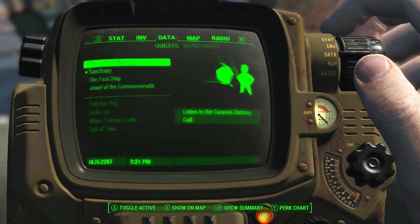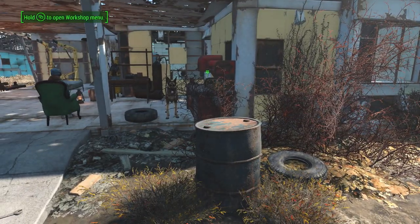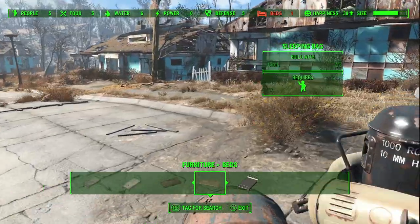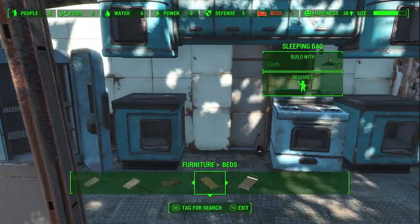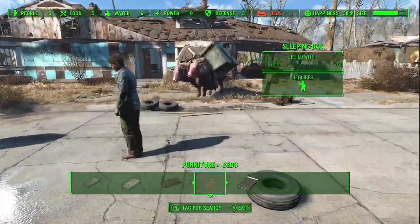First off, I need to find where Sturgis is. So let's go. Oh, I need to build beds - not buy beds, build beds. So actually, what you can do is, if I can find cloth... I usually have cloth on me, but I'm so broke right now.